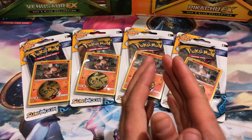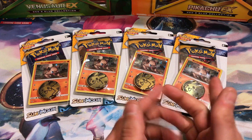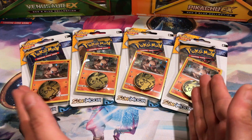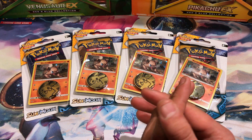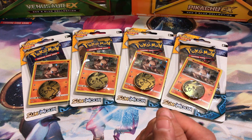These are the Checklane Blisters. Each one has one Pikachu coin, as you can see. Each one has the Sun and Moon promo number 6 Rock Ruff, and one pack of Sun and Moon, as well as a code to unlock Rock Ruff in the online game.